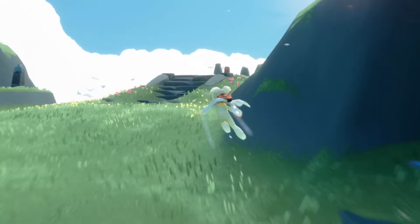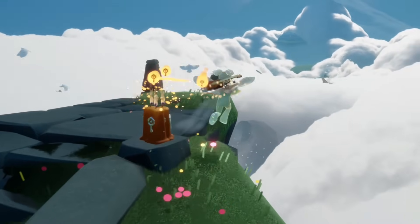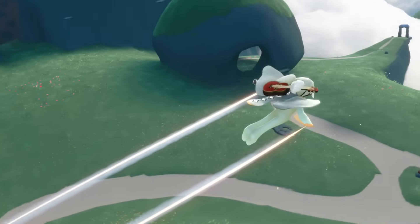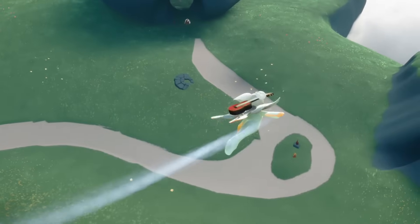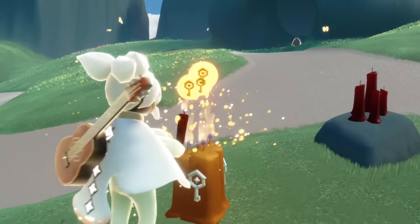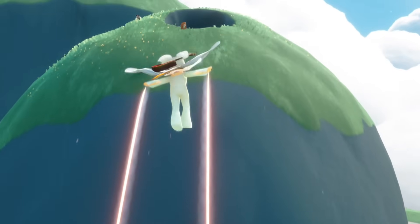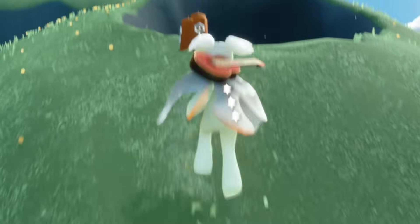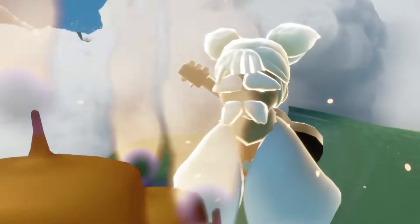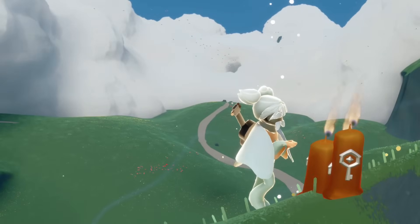First up we have some seasonal candle bundles to find. There are two up in the social space of the Daylight Prairie and the rest can all be found below. Let's head down through this cloud tunnel. Once we're down here we have two more to find: one is kind of in the middle area in front of the rightmost cave entrance, and one is just on top of this big round rock. Each of these little candle bundles gives us 25% of the wax needed to forge a seasonal candle, so finding all four will give us one total seasonal candle.